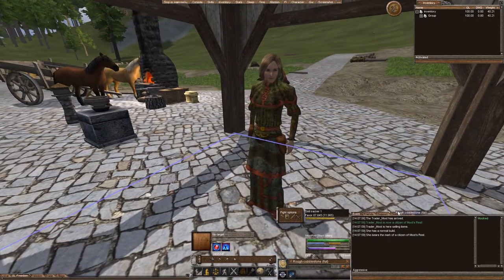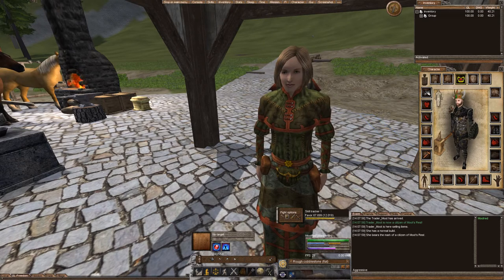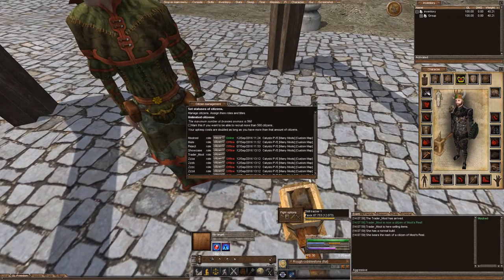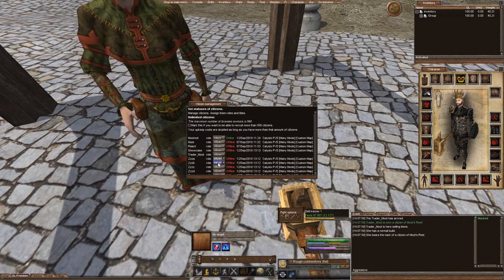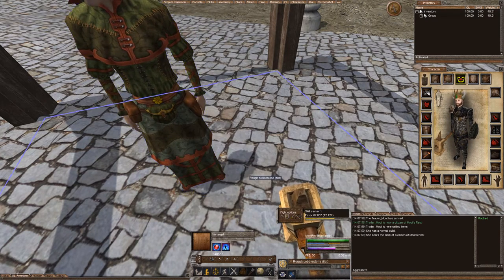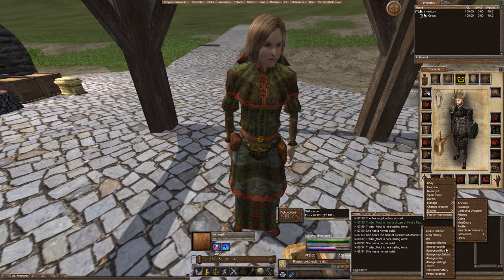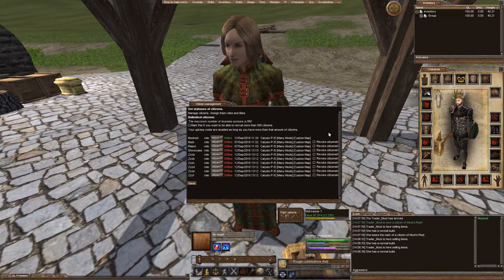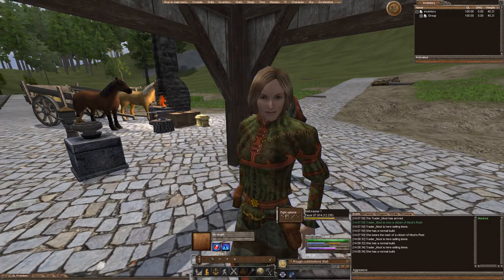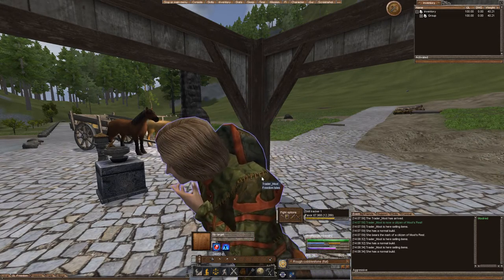There she is — she's now actually a citizen of my deed. So if my deed disbands, she will leave as well. To circumvent that, you can go into your settlement, manage citizens, and kick the Trader out by revoking citizenship. The reason you'd want to remove them from your settlement is that if the deed disbands, so will the Trader — she'll just go away. She might give a refund of the 50 silver, but I'm not too sure exactly if she would.